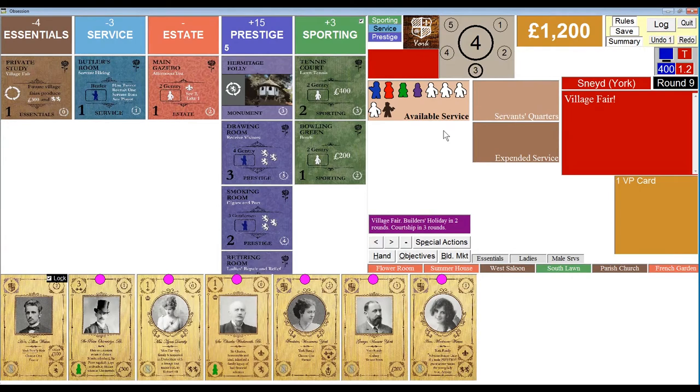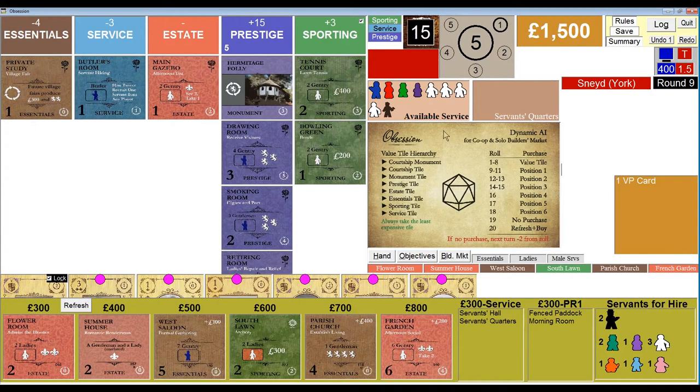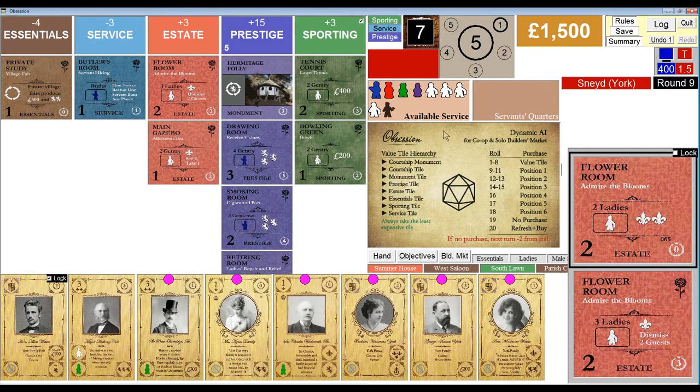Village fair for Sneed — takes him over five. He grabs the flower room, a state tile, because he's used up all the prestige tiles. That's going to get him a prestige guest — it's prestige rating three, so it's going to resolve immediately. And he gets three more reputation — so he's at 5.4.